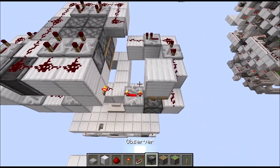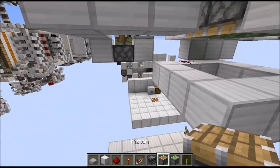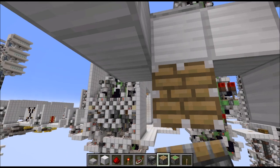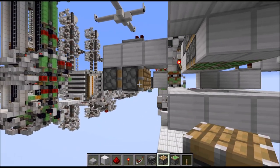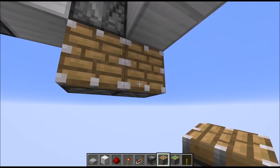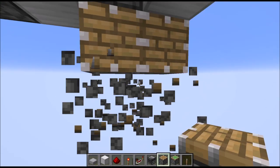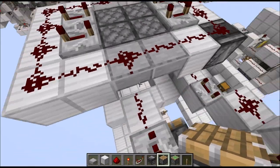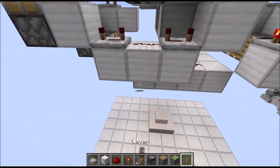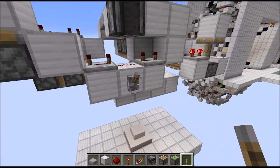Now all that's left is adding in those pistons. We start right below this line here and just add the two double extenders there. And here we do the same — start under this corner and go one in, and place the double extender there. Now this here is our input, so just put a lever here for now.